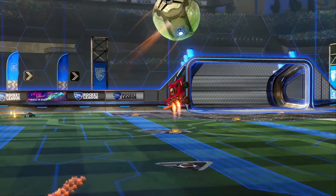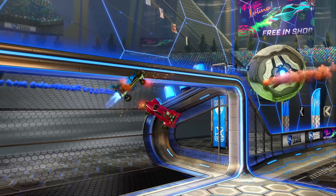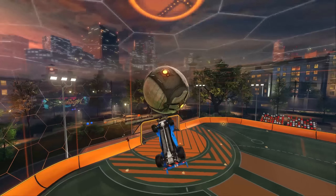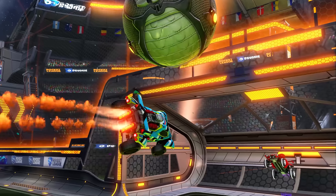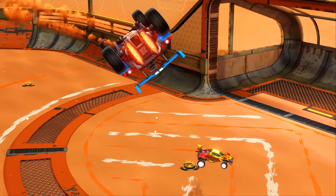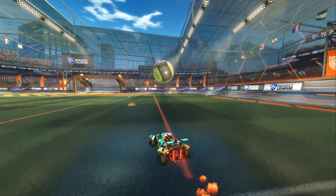Now, expanding off the dribble bump, we have a more advanced mechanic: the air dribble bump. This is arguably much more effective than the dribble bump, and the likelihood of you scoring off this mechanic makes it one of the best ways to score in Rocket League. I personally love using this mechanic because it's super useful, it's pretty flashy, and I love seeing the hope and joy slowly leave my opponent's eyes as they see me hurtling towards them in front of the ball.